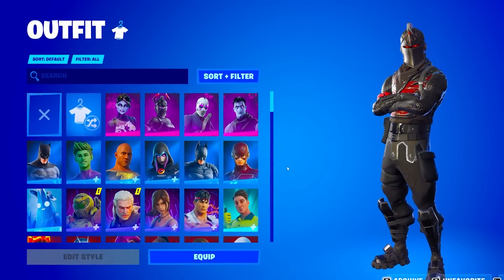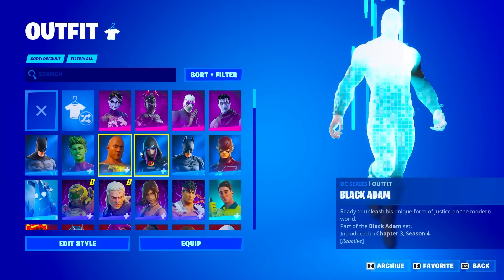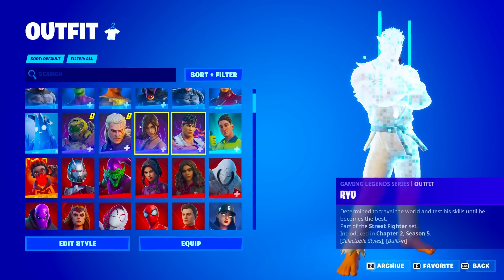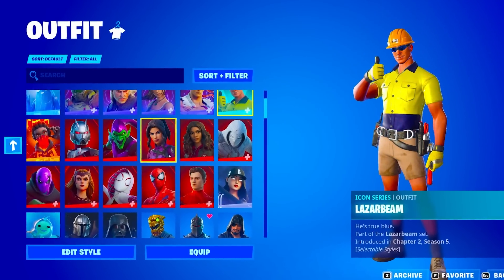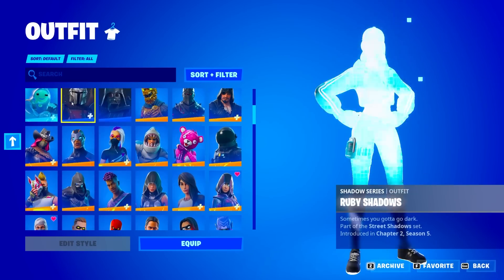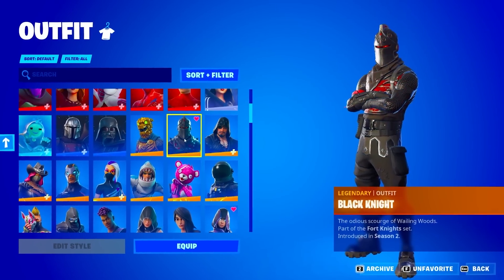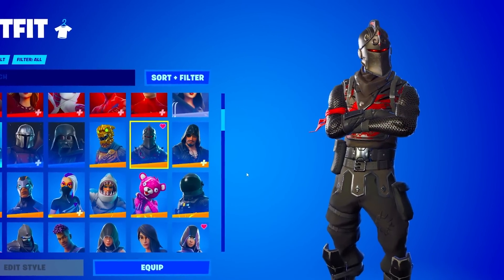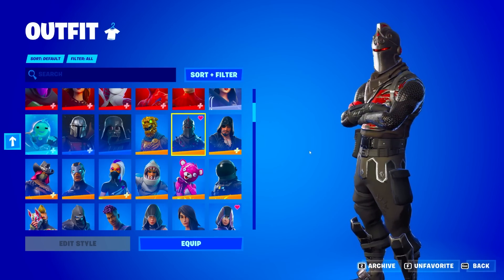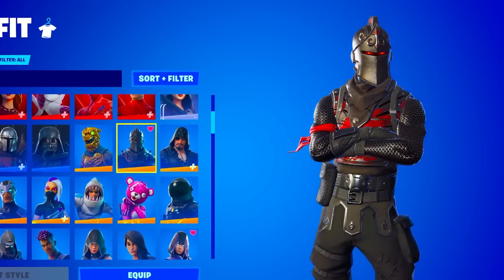Alright guys, now we are going to look at the Skins. Starting off: four Dark Series Skins, around a row of DC, one Frozen, around a row of Gaming Legend, one Icon — he has the Laser Beam Skin — and two rows of Marvel Series Skins. We have Ruby Shadows, Mandalorian, Darth Vader, Battle Hound, and the Black Knight, of course. This is one of the most iconic and rare Fortnite Skins ever. The fact that we got this account for $1 and got the Black Knight shows how much of a good deal this was.